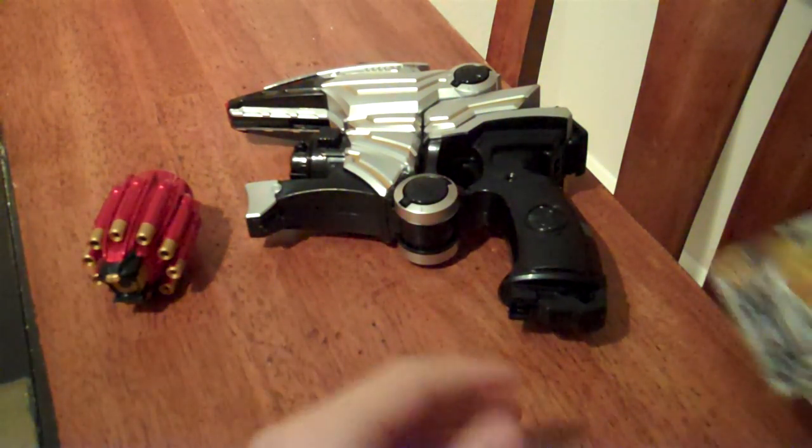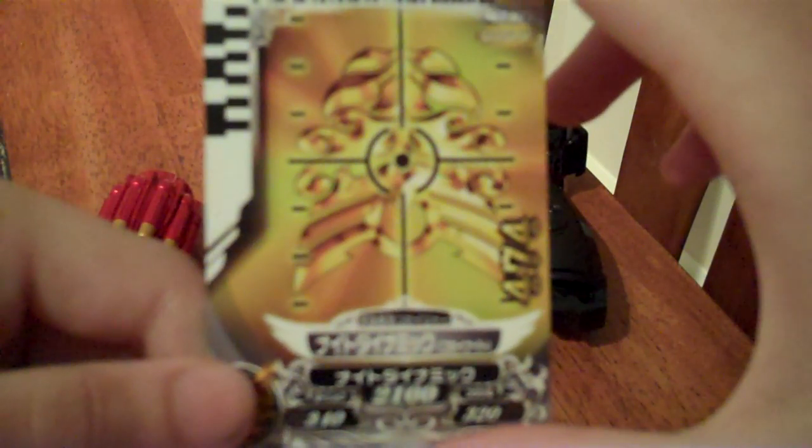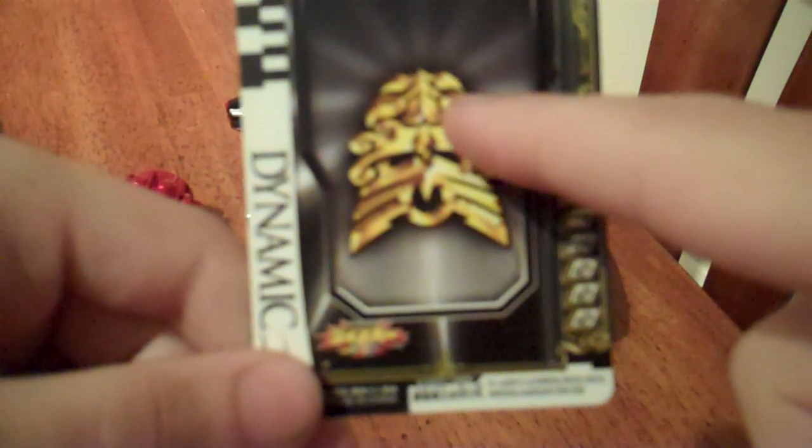And third is the card — the Knight Dynamic card. So as you can see, we have the Gose mark upside down, which there is a reason for. You've got the Gose mark in the corner, the number code, and on the back you've got the number code again and yet again an upside-down Gose mark, which will come into play later. And 'Dynamic' along the side.